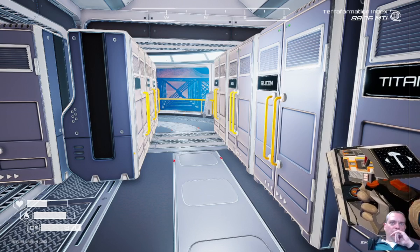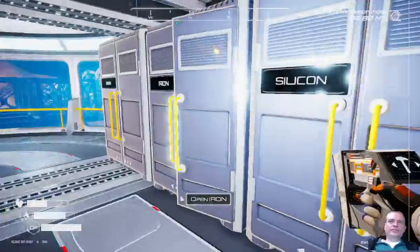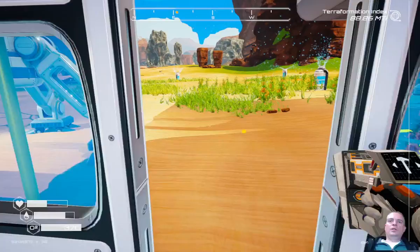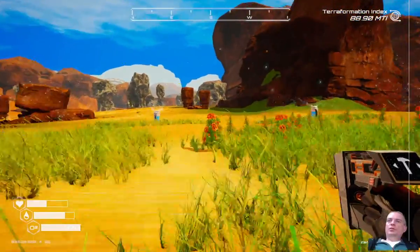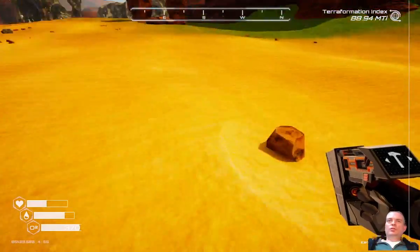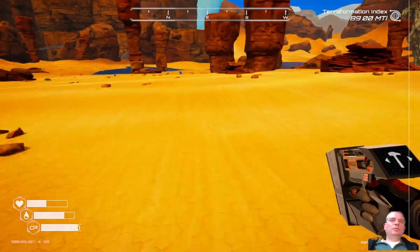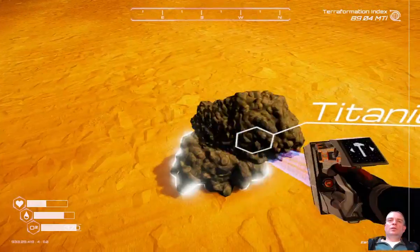Should I gather the resources? I need food - take some from here. Take some water from the hose - there are two waters. I'll try to gather resources on the way. We need one silicon, two titanium, and three iron. One titanium I already have. Silicon is not happening at the moment. One iron.